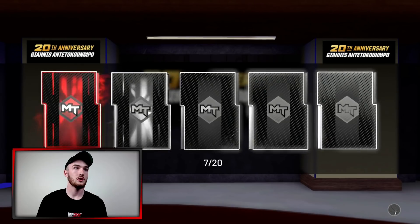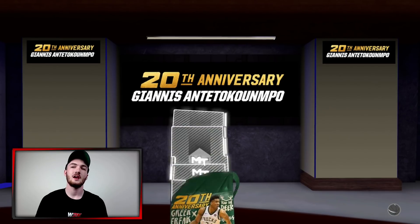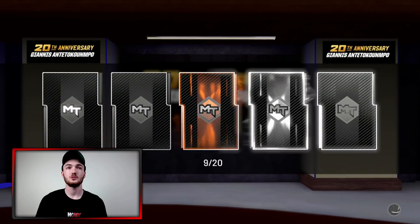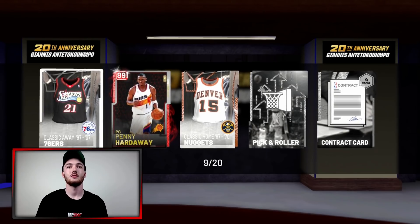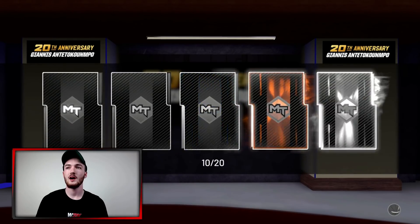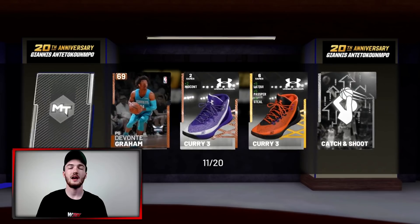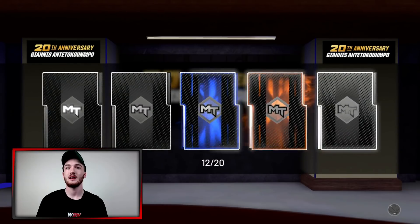Regardless of whether we pull him or not, another Ruby PG. I had a look at the stats - I thought they would be better to be honest, they're not bad, I just thought they'd be better. Speaking of Paul George, I bought that Paul George, and there's that Penny Hardaway - 89 overall Ruby Penny Hardaway, pretty cool looking card. That Paul George I bought for 160, got gameplay, put a gold shoe on him, a diamond contract, and sold him for like 260.